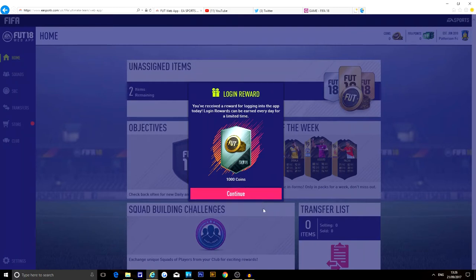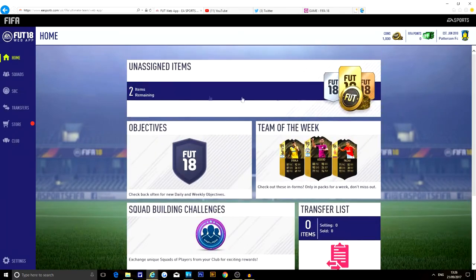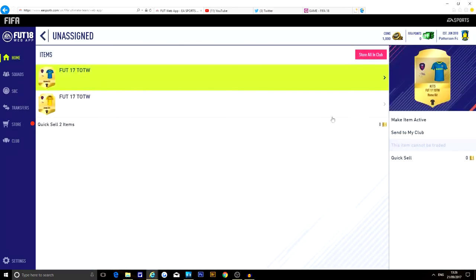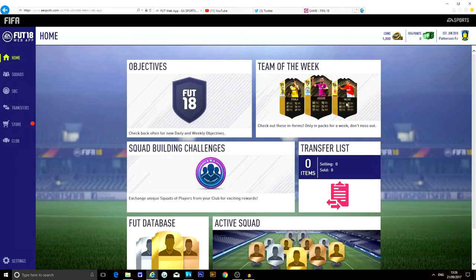Since I'm starting this kind of late, I think I'm like 14 hours behind pretty much every other YouTuber right now, but we are just going to get straight into it. Top left there's the coins. I don't know if you can go into fullscreen mode yet. We'll click unassigned items — it's the two kits — let's just make them active, actually no, they're just a waste of time.